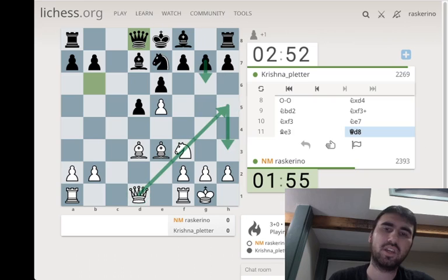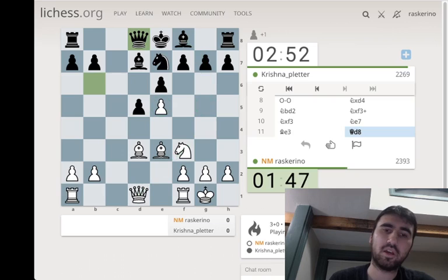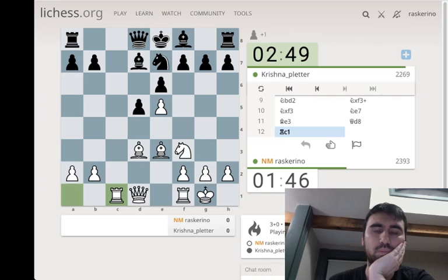I could also play knight g5 with the point that now I have time for f4, but maybe they just have h6. I could play queen h5, g6, queen h3, bishop g7 - they hit the pawn and my knight's then hit. Let's play it a little more queenside. Let's see where they go.